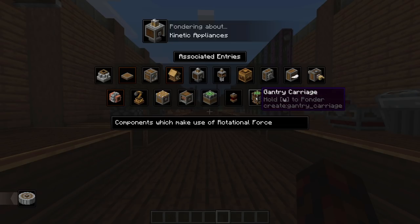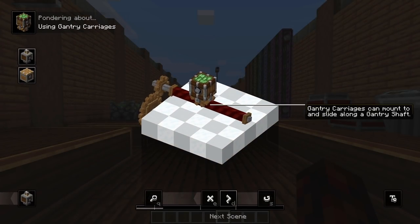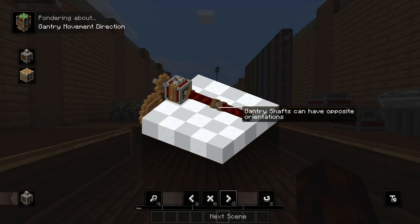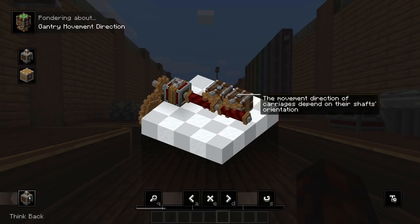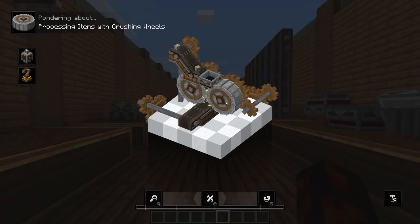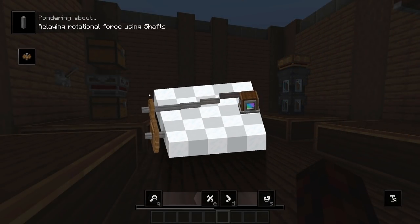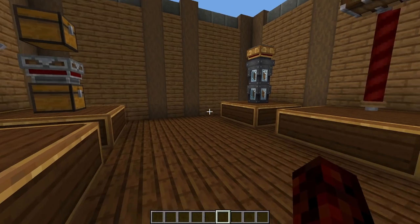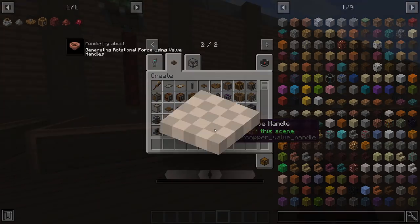There are quite a few different options — for example the gantry has multiple different scenes: a simple scene, a scene with redstone signal, a scene with two shafts. Honestly, if you want to know how to do something in Create, this is going to be much better than a lot of tutorials. I'm not completely discounting tutorials, as there's a lot of stuff it doesn't cover, but if you just want to know how to do something quickly, this is going to be the way to do it.